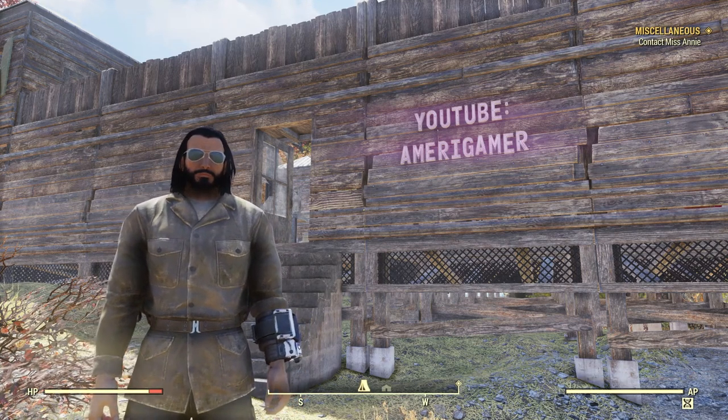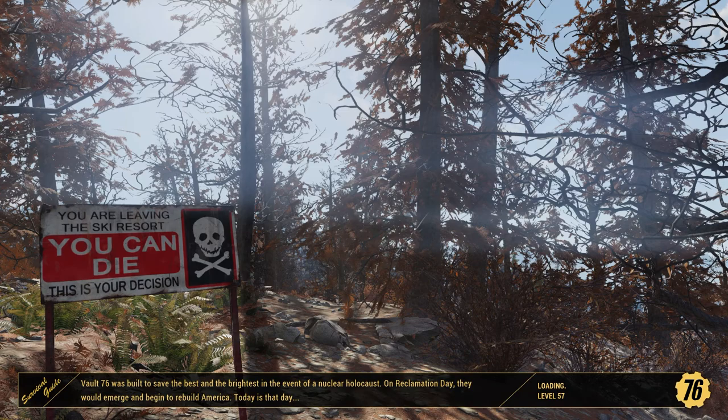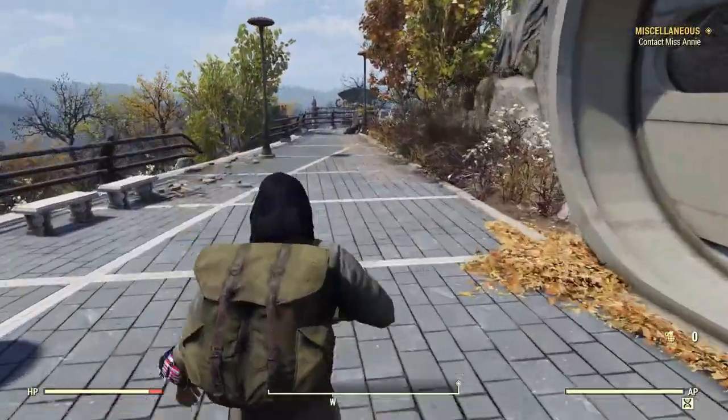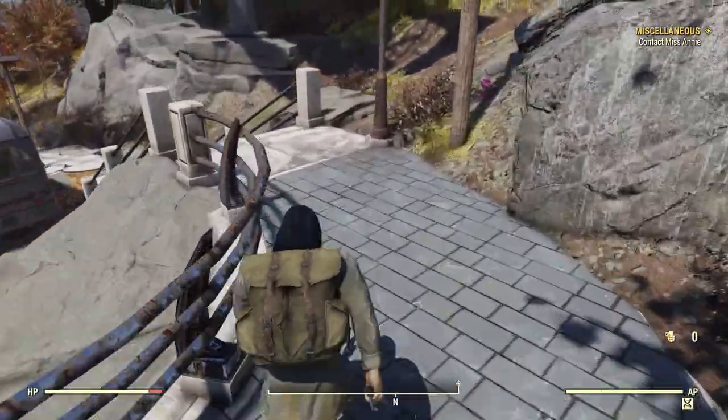First things first, I want to make my way over to Vault 76 because there's a hat I think would look good with this outfit — almost like a drill sergeant hat. It's very reminiscent of when I was in the army, so I kind of want to do it. It's kind of on the way so it'll save me a little bit of caps.